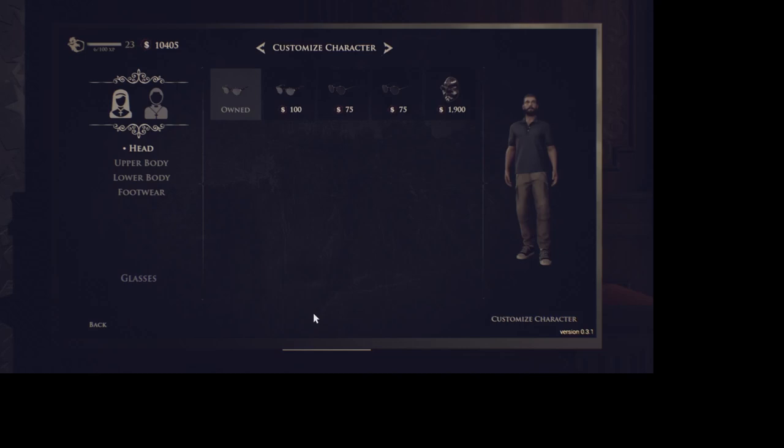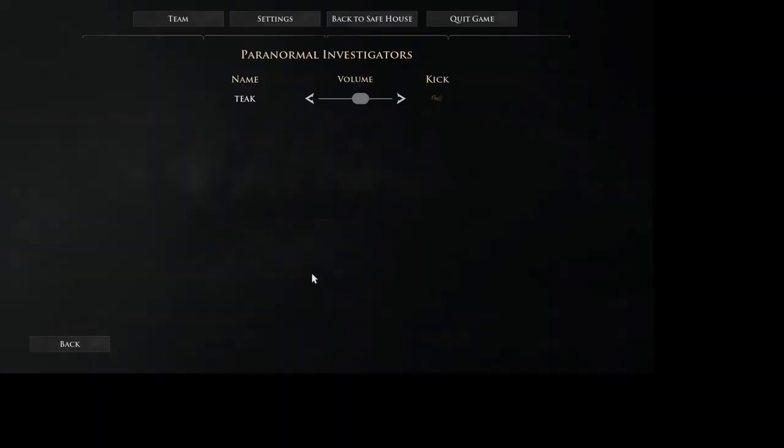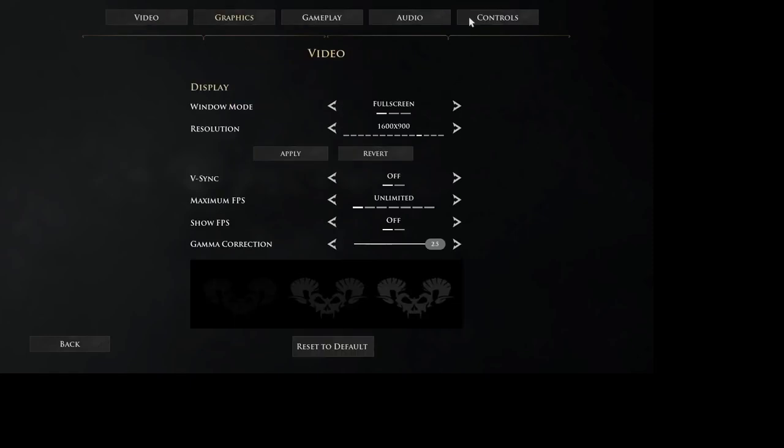But if you hit Escape you have this screen right here, which is a little easier to deal with because it highlights and all that. Right now I'm in between Settings and Back to Safe House — the word 'team' is highlighted. But if I go over to Quit Game, you see Settings highlighted. So I'm going to click there and open my Settings.